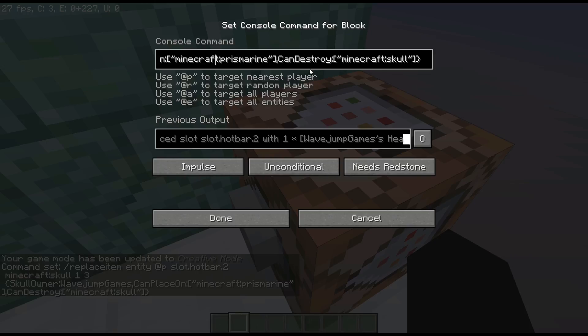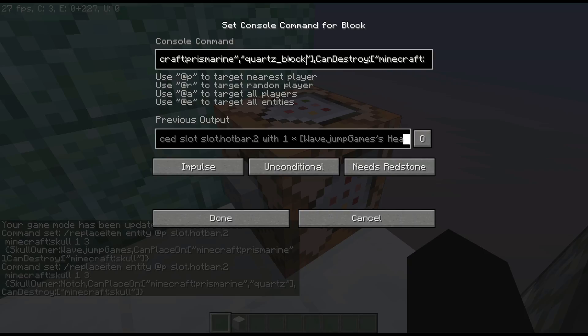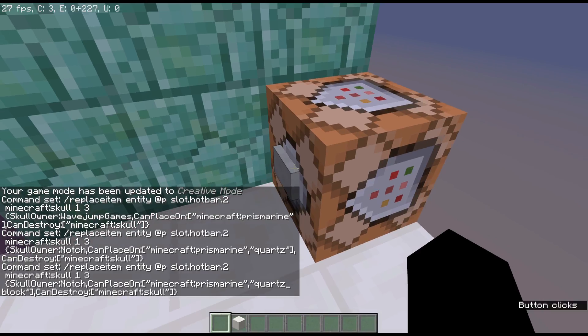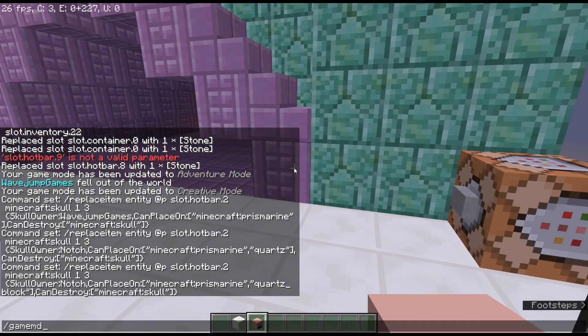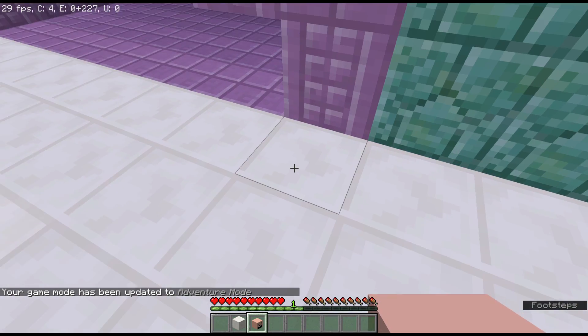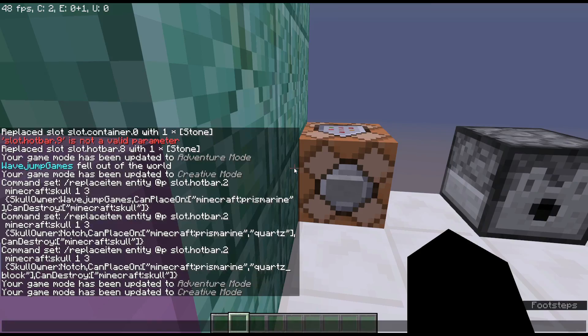For can_place_on, I can't just do quote minecraft:prismarine - I have to add square brackets. You don't have to include minecraft: but I added it for completeness. The square brackets let you specify multiple items - for example to also allow placement on quartz_block, just add a comma and quote quartz_block. This is called an array. can_destroy works exactly the same way with the same array syntax. So now I get a Notch head that can be placed on prismarine and quartz but not other blocks.